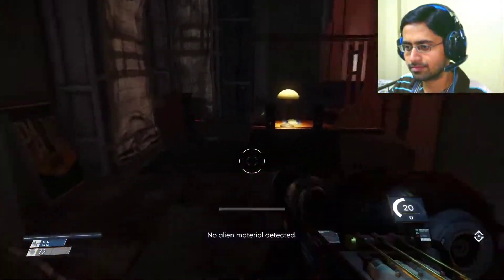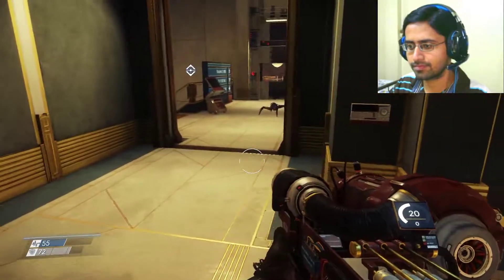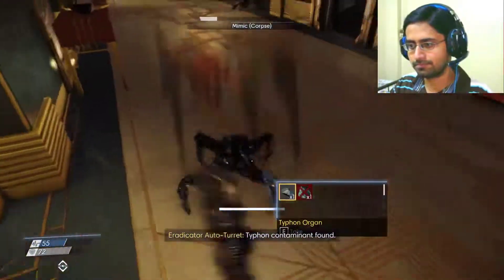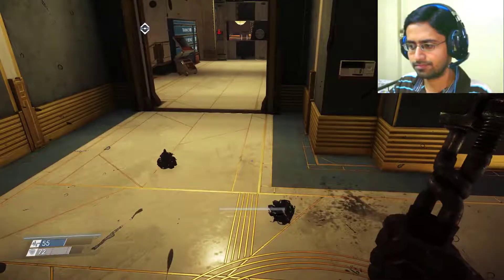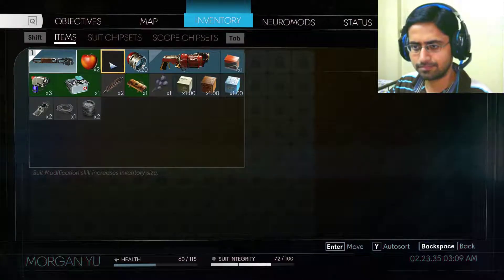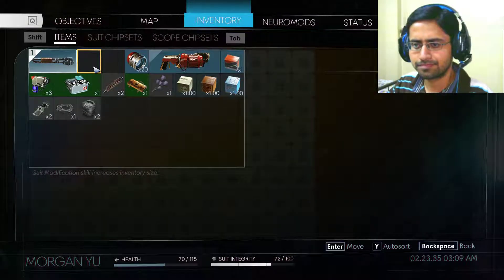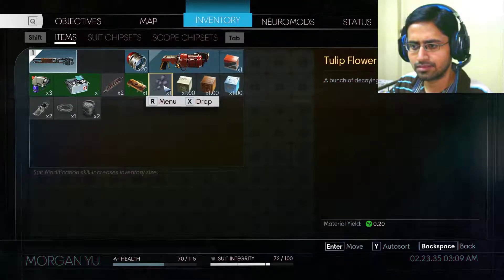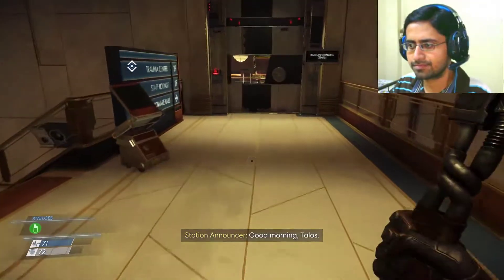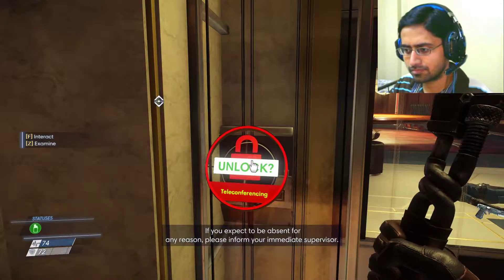Scanning target - no alien material detected. I need to check my inventory. I have 70% health. Good morning Talos - all personnel should report to their stations. If you expect to be absent for any reason, please inform your immediate supervisor.